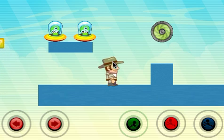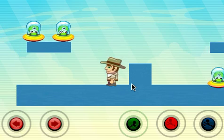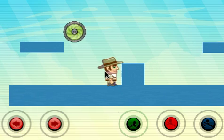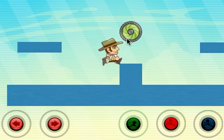Now wherever direction we're facing, if we touch this spinning disc it'll actually fire. So we've jumped up, collected it, and now we're facing to the left it'll go left, and now we're facing to the right. It'll just copy your movements, and in the end, after a set amount of time, it'll just reset.